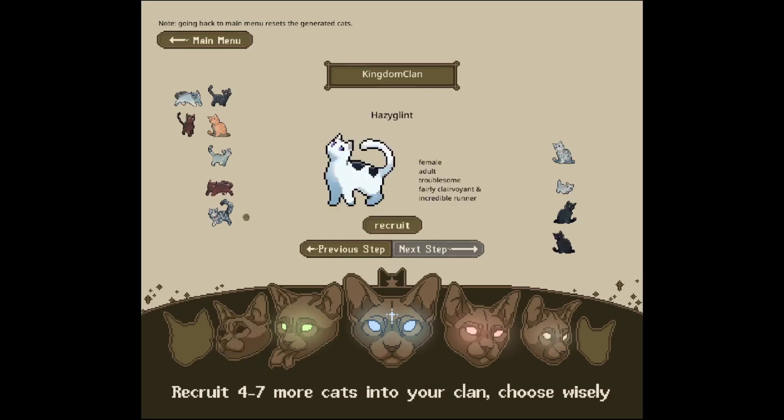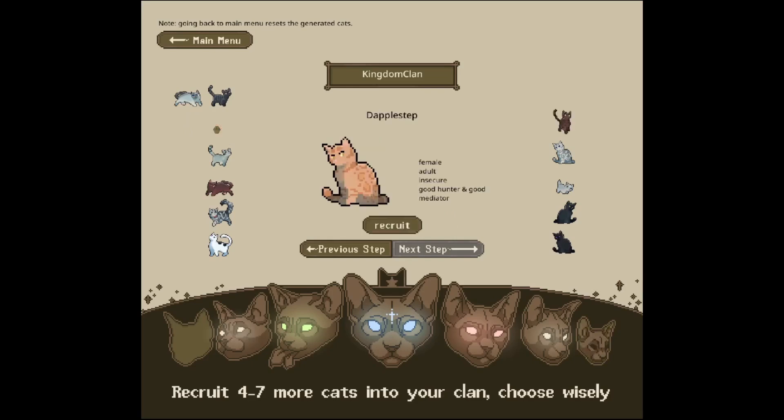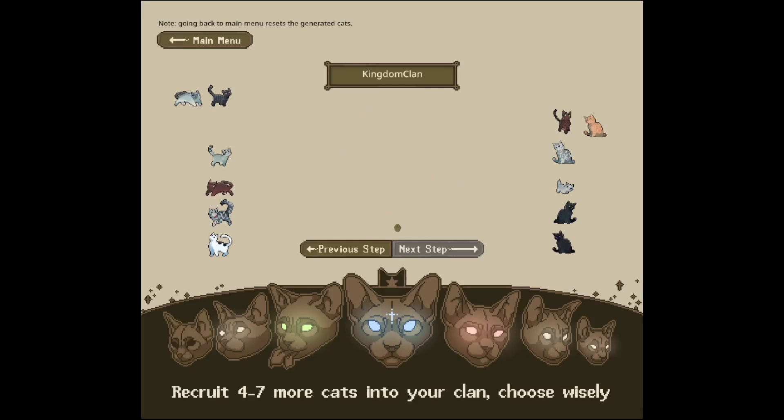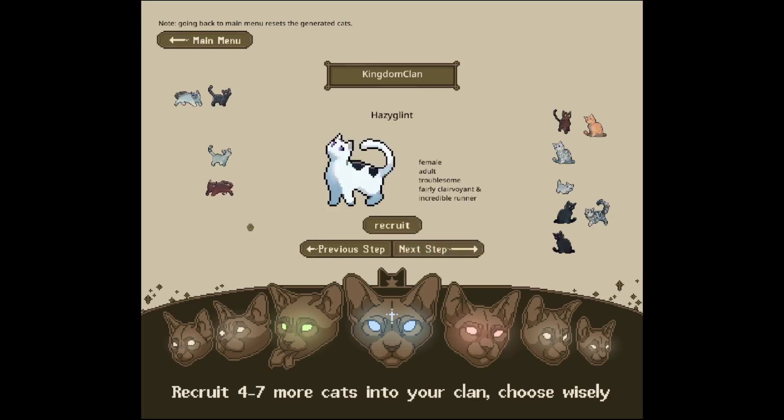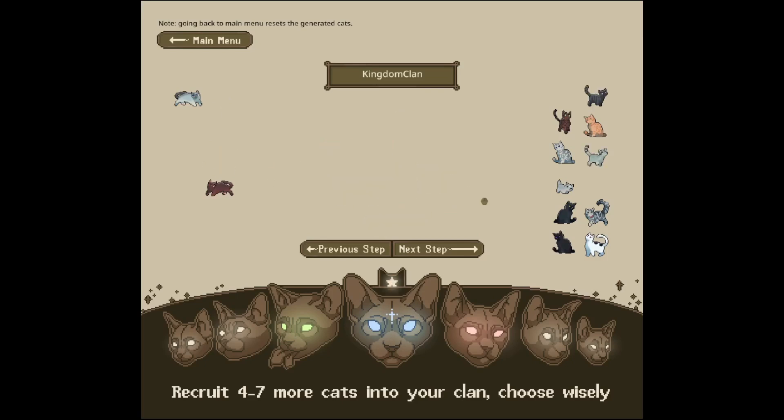Hazy Glint — let's see. I don't really want to have any seniors. Let's see everyone else: sneaky, talented swimmer and helpful insight — let's recruit him. Female adult, insecure, good hunter and good mediator — she'd be a very good advisor. A young adult who's strange — let's add her. And then let's add maybe the apprentices too — let's add both apprentices. There we go, we've got a really big clan to start with which I think could be quite good.